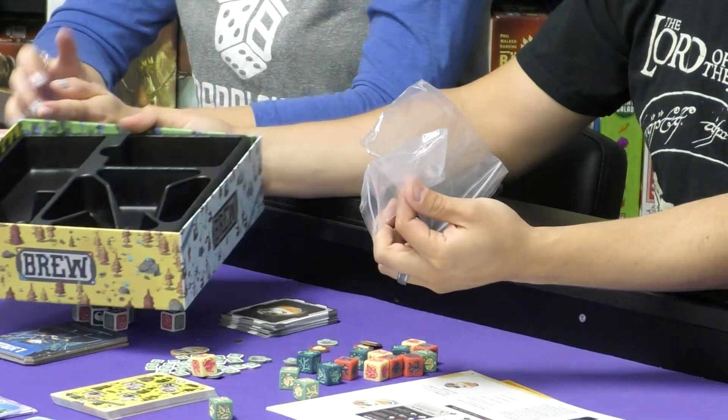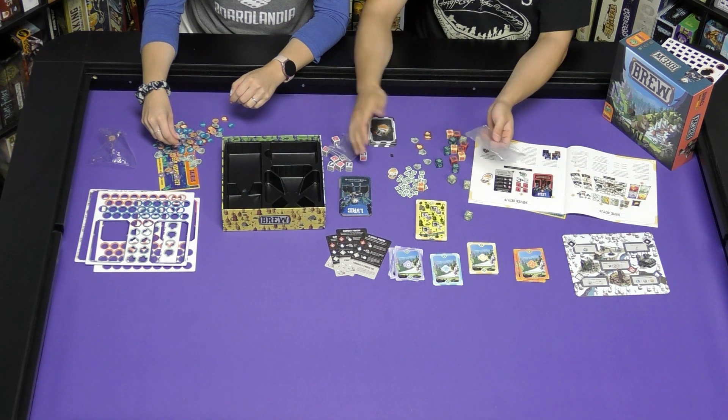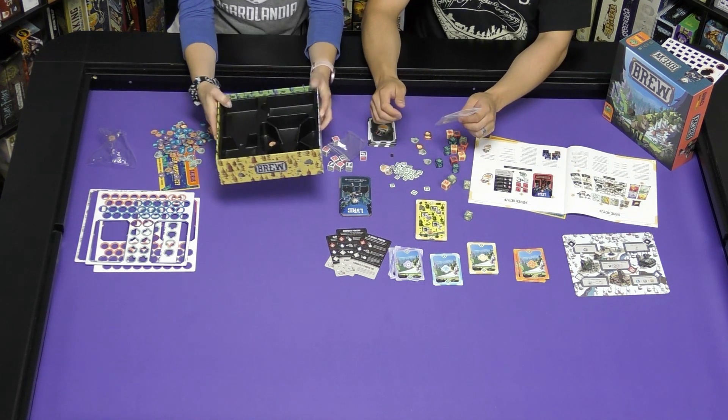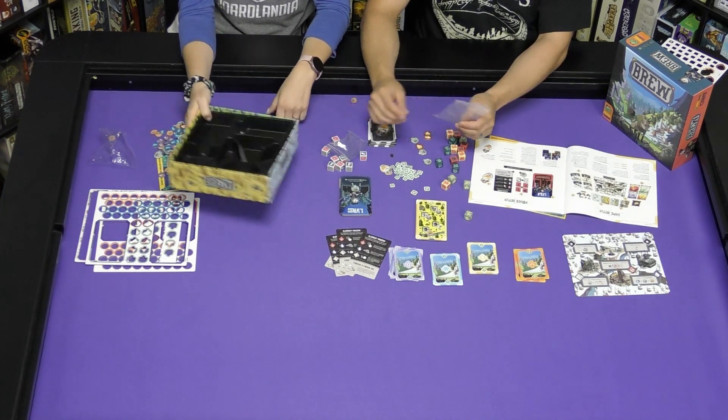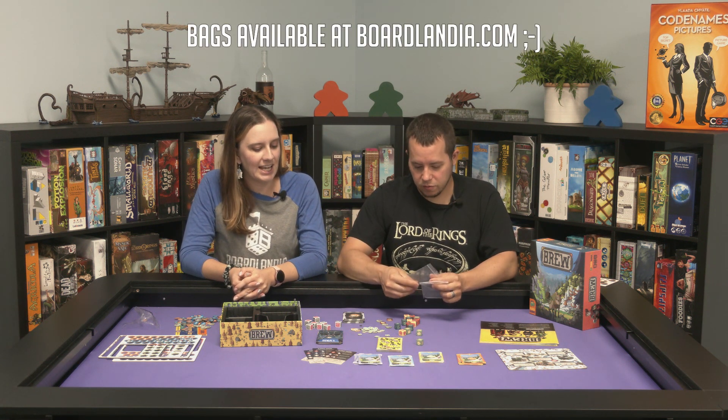No bags — or well, you get two. The dice bags are there, but they could have given more bags to store all of these tokens. If you put them in the insert space, it won't matter. They should have saved the money on the insert and just given more bags. It's going to be a free-for-all sorting everything before game night.